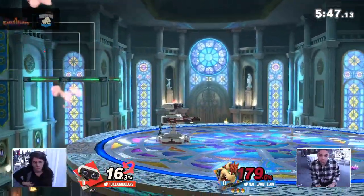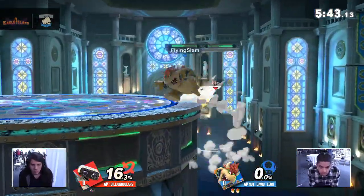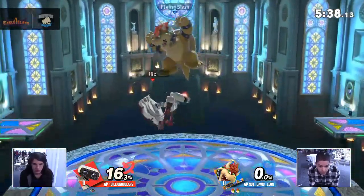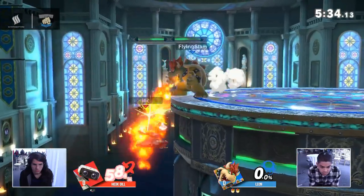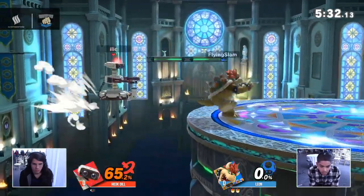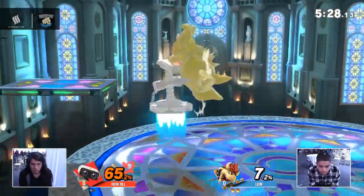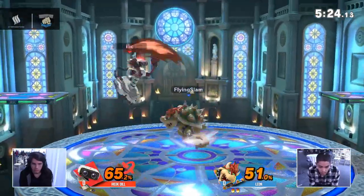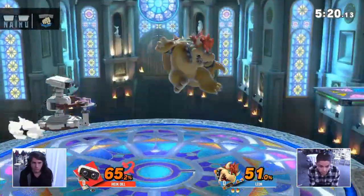We're going to see Dill try to run the projectile storm — intercepts the landing on the platform with up air. We're going to see him take the first stock. Bowser's a big boy — making this kind of comeback can be so difficult. Double fair into the flamethrower and he's already at 65 damage. Nice use of the gyro to try to limit options, but that's why we're at Kalos — that platform allows another option off ledge.